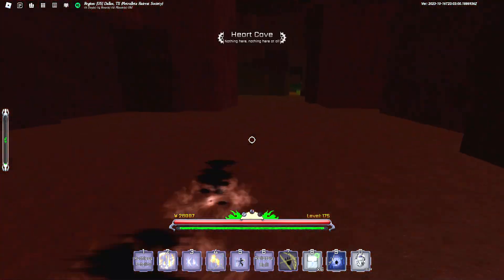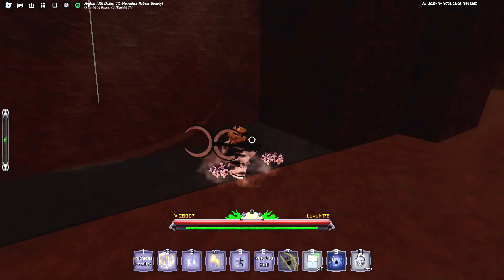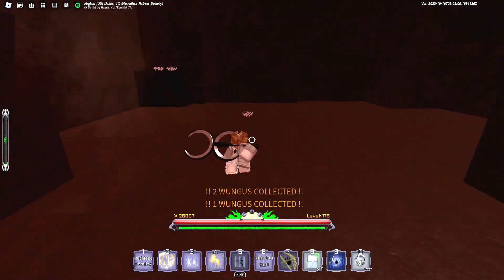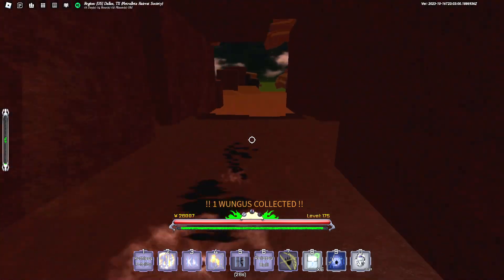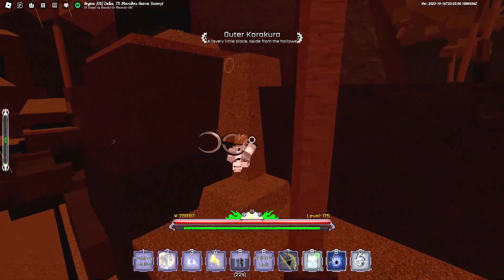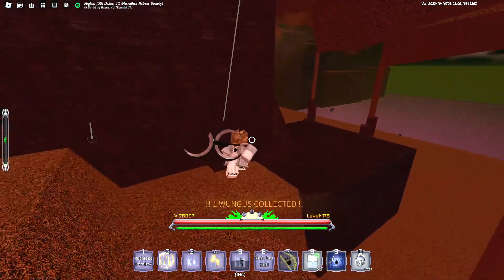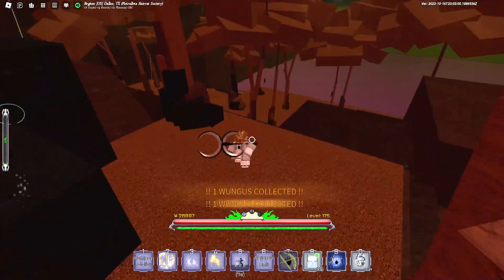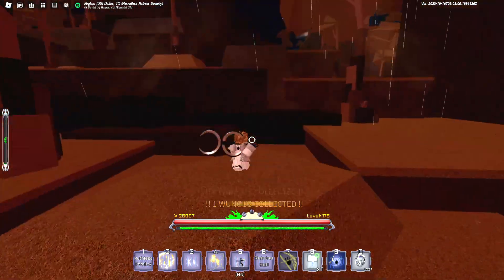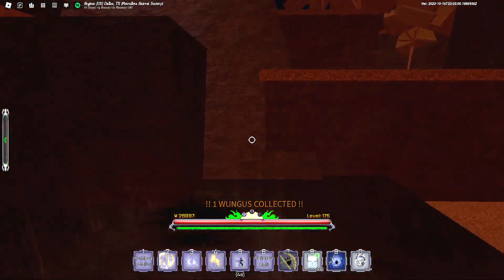In the heart cave there's three right here, and more inside — should be five. Okay, there's two, and another three right there. There's a total of about 15 Wungus in the heart cave if you know where to look. There's another one outside too.